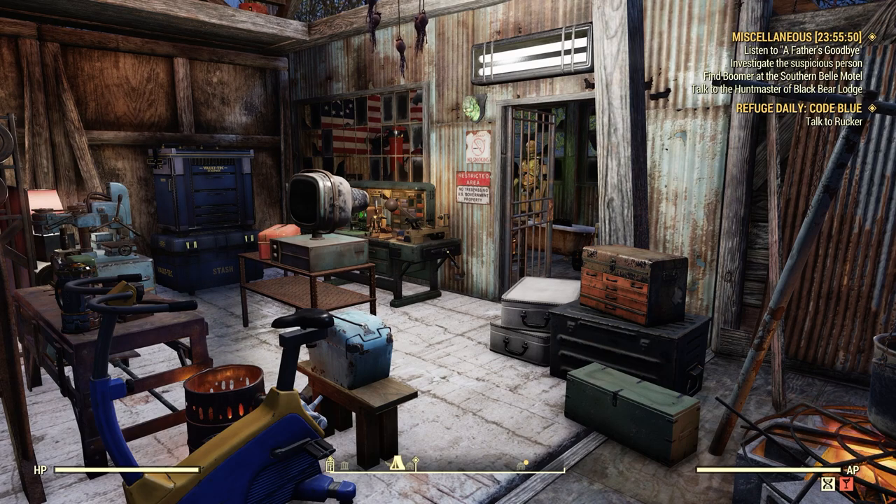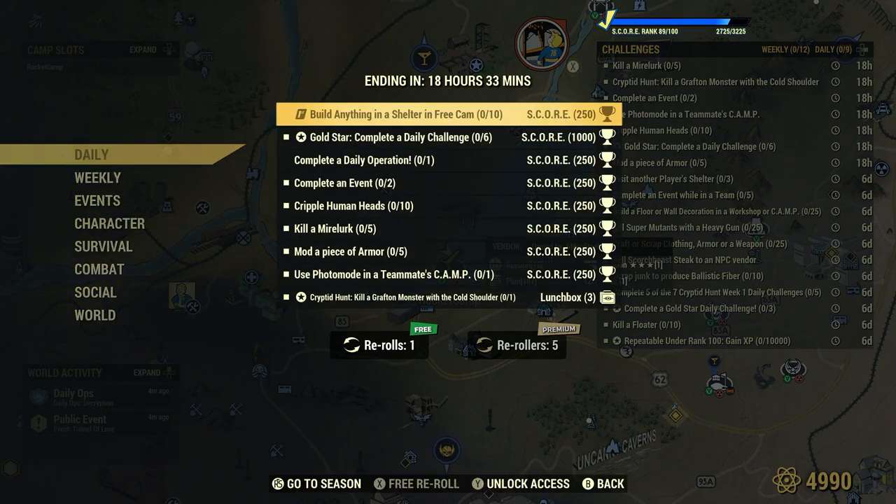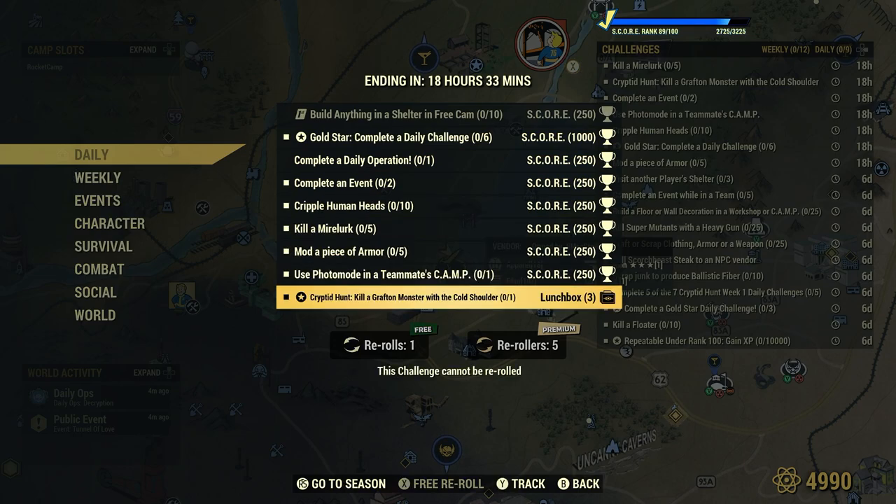Welcome to Fallout 76. This is Jim. We have a new week-long event called the Cryptid Hunt. Let's take a look at that. As a daily for today, we have Cryptid Hunt.